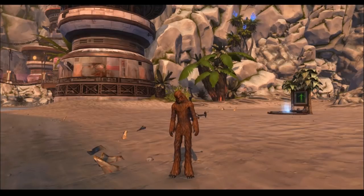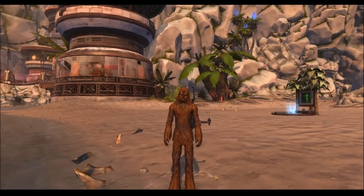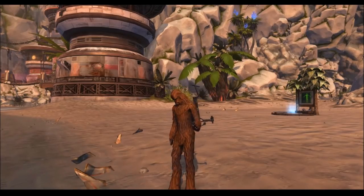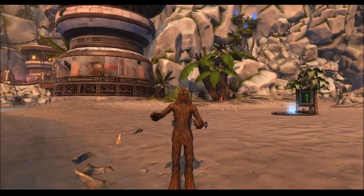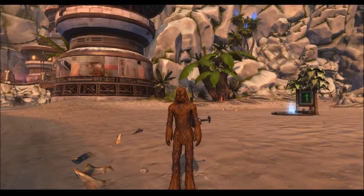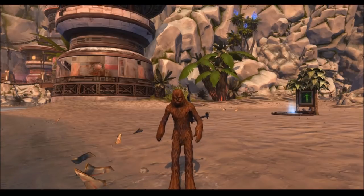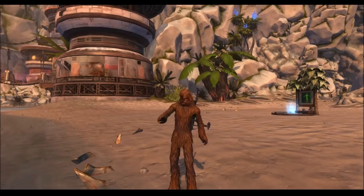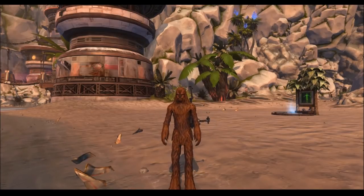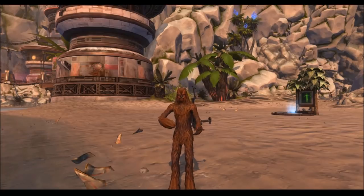He has a bow caster stuck on his back and he can do all of these abilities, very similar to the Hutt and Cantina Dancer disguises already in the game. You can roar, nod your head, and the cool one for the Wookiee is that you can raise your weapon up in the air and do that sound, very similar to what Chewbacca does in the original trilogy. That's a really cool nice touch.